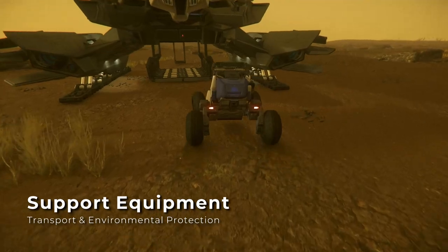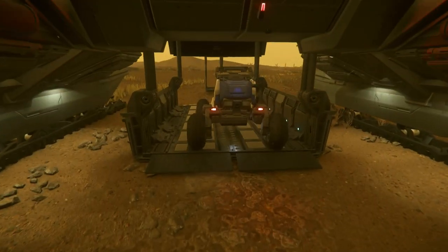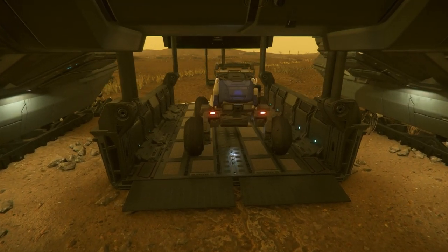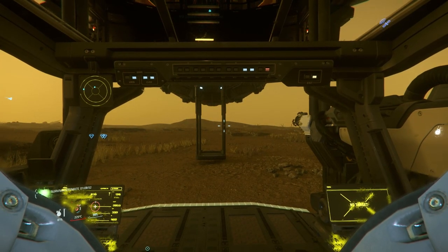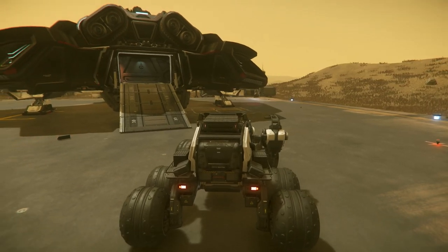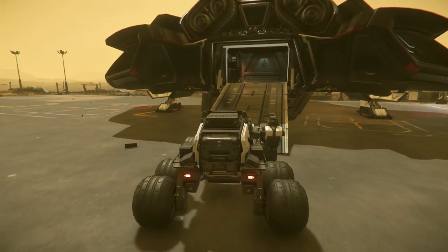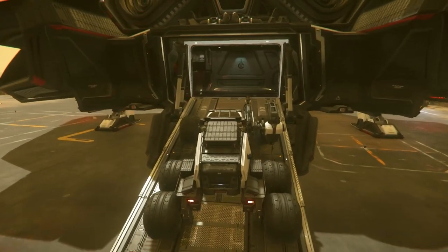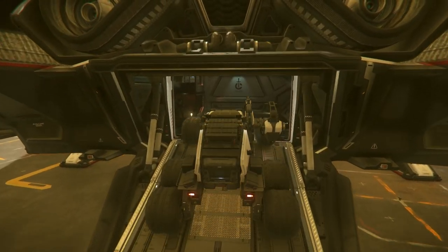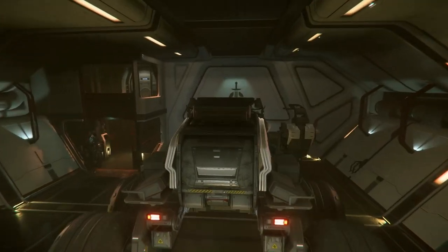There is some additional equipment you should consider bringing along on your rock mining expedition. First is a spaceship that's capable of transporting whichever ground vehicle you expect to use. While you can travel using only the ground vehicles, you get a lot more options when you have a toy hauler to pack it up with. The Rock fits inside a MISC Freelancer or Drake Cutlass Black, although the Rock DS needs to be hauled in a larger ship like an RSI Constellation or an Anvil Valkyrie.